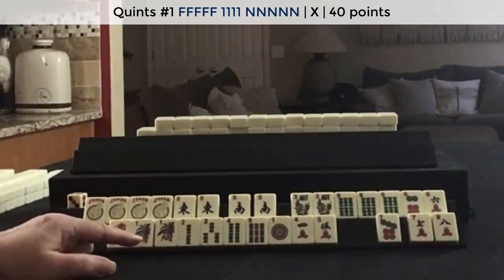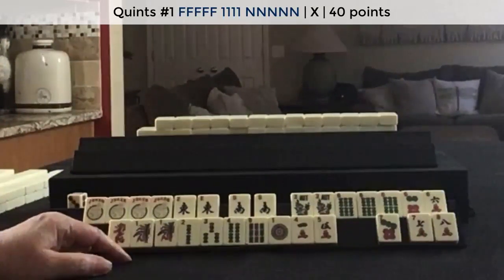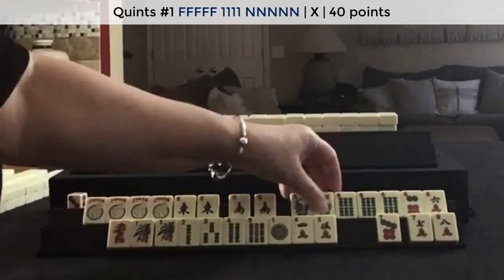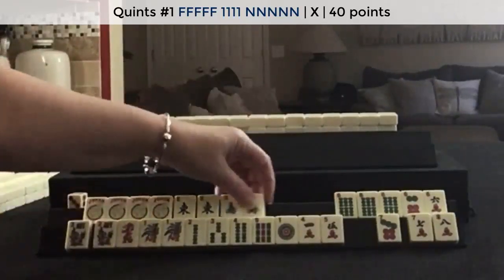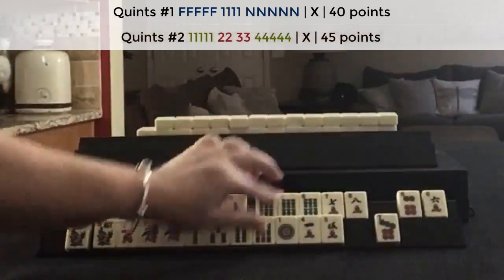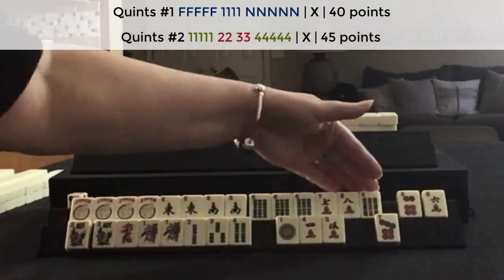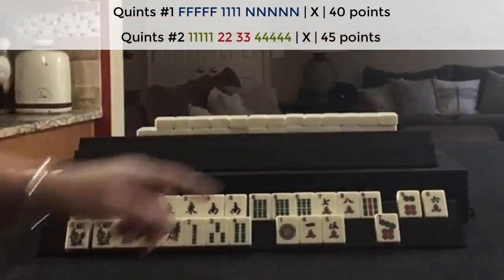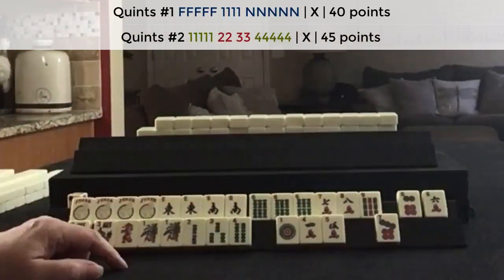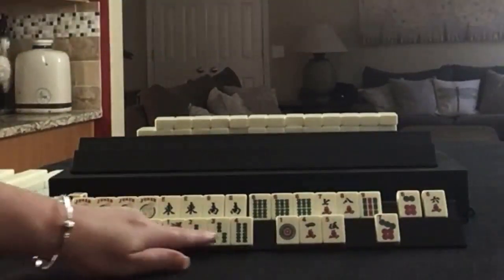Any wind. The other thing we could do is play six, seven, eight, nine quint — six, seven, eight, nine mixed suit, second hand down. I think we should try to play a quint with those jokers, and then maybe one, two, three.